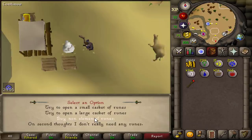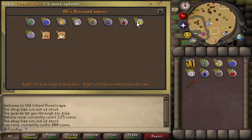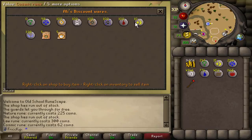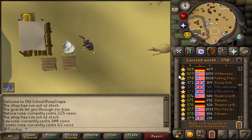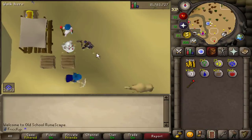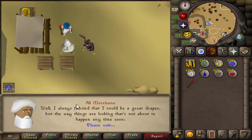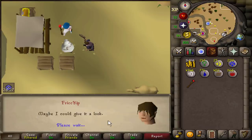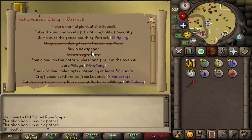The only annoying thing is there are two more sections of the rogue trader minigame we have to do, otherwise there's an extra dialogue option. Every time you want to buy runes from this guy there's a really long dialogue thing you have to go through. We got a decent amount of runes — we spent about 400k. Now I want to go do the Varrock easy diary.